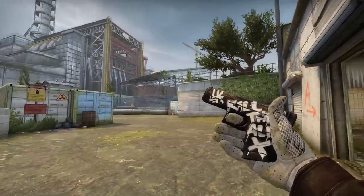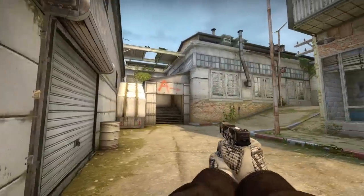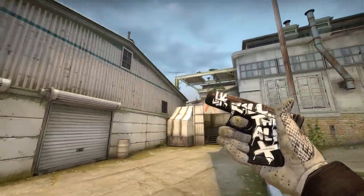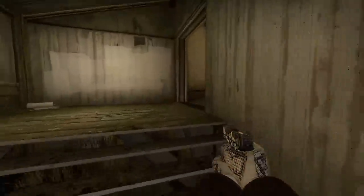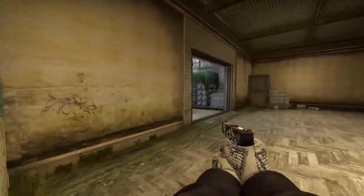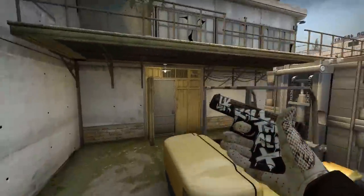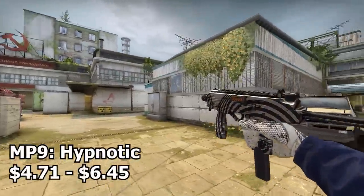Next up we have the Glock-18 Wasteland Rebel. This skin isn't exactly super white but it's the only one I was able to find with a decent amount of white on it — and it's in the form of text. Valve, please release a white themed Glock skin so we can actually make a proper white themed inventory. This is cool but it could be so much better.